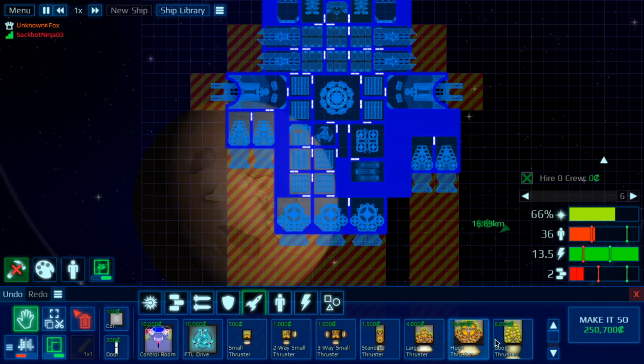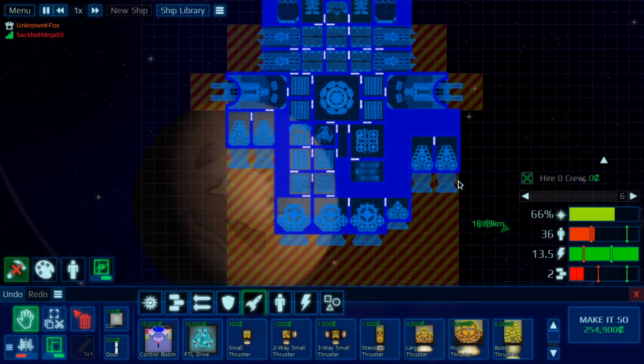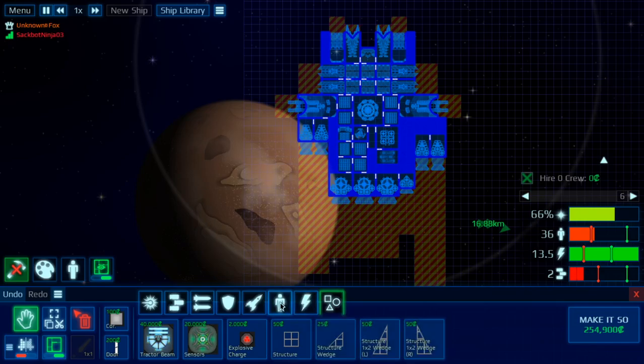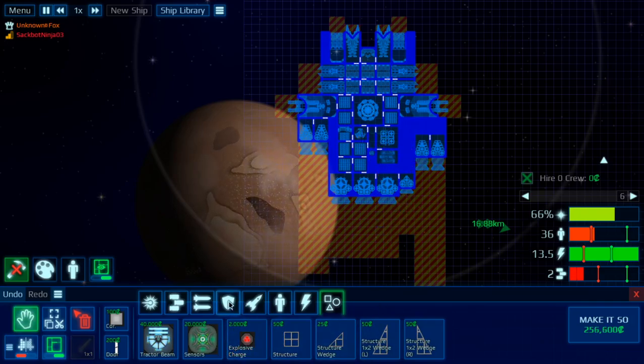I can't even hover my mouse over this one ship in my ship library. If I hover the mouse over it, it basically crashes the game. So it's an easy game crash button. And I can't delete the ship, which sucks, because I have to select it and delete it.